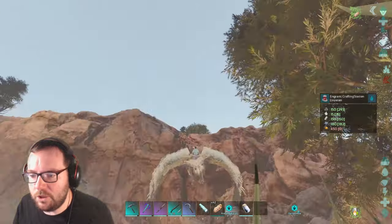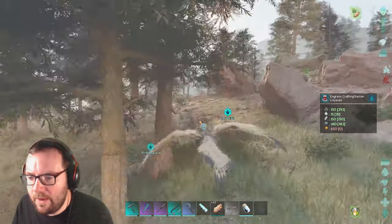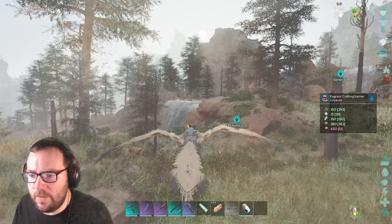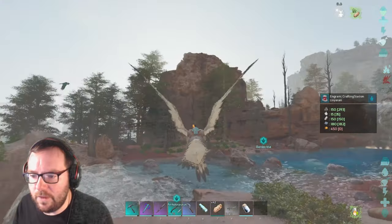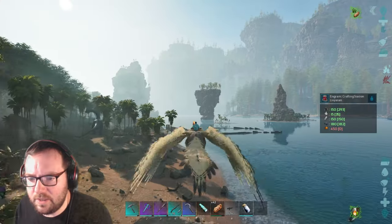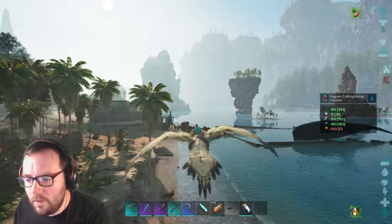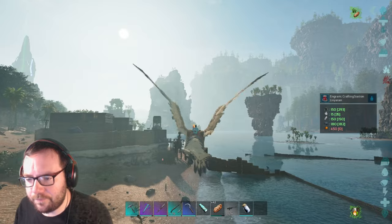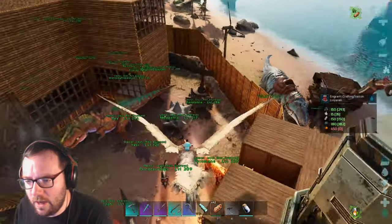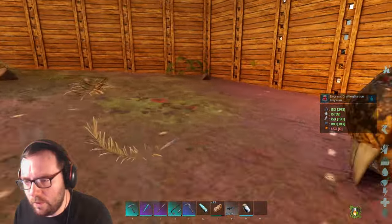I'm not seeing any more Ankylos, so we'll just pick up the one we tamed and head back home. We'll get all the flint we need and then we can make that crafting bench, and hopefully craft up that saddle for our Leviathan. We are back at base - we can finally craft that bench as soon as we get enough flint to make some spark powder.